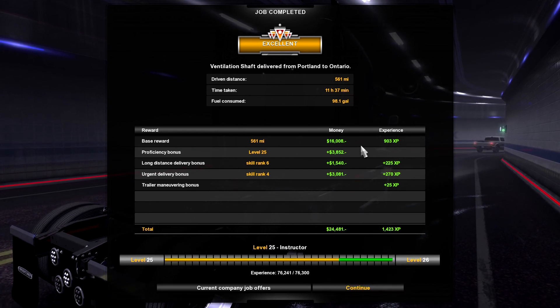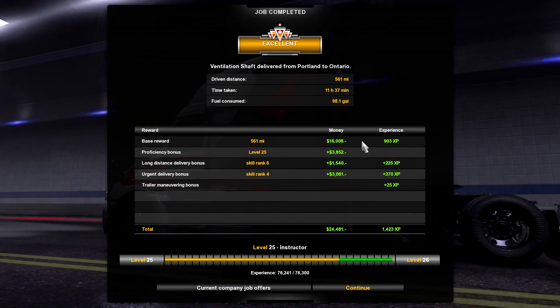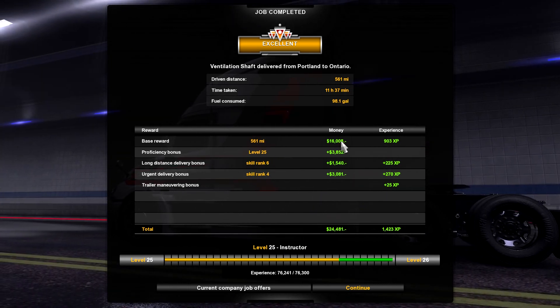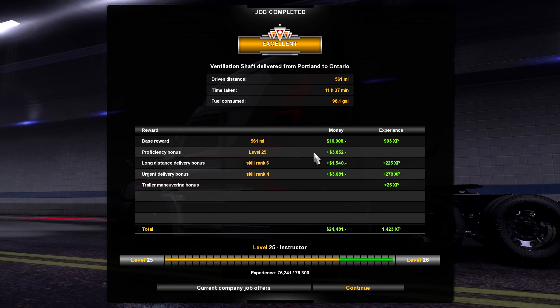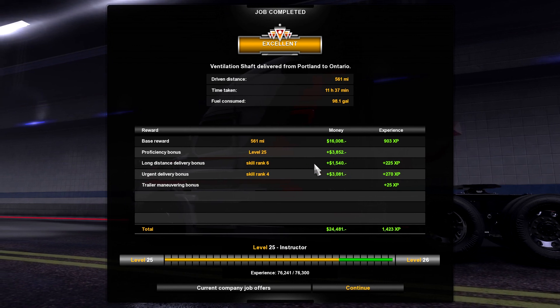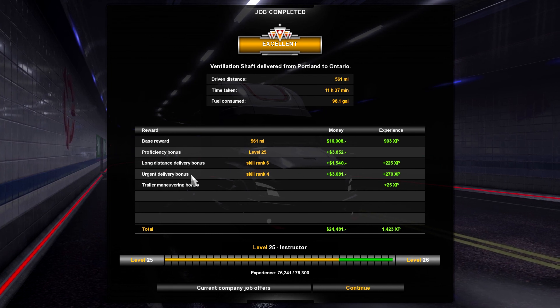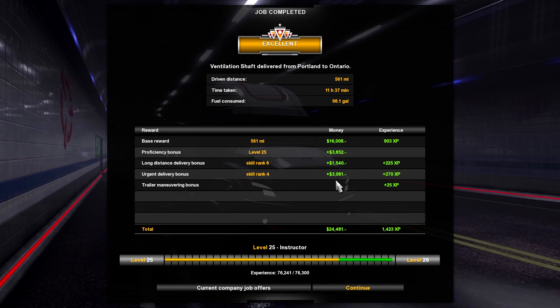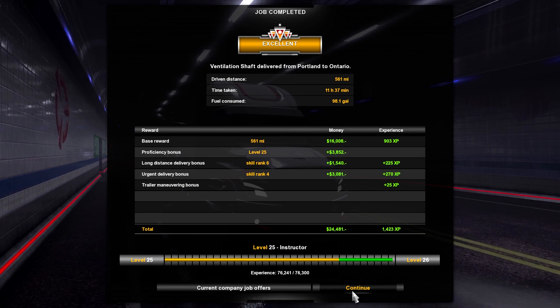All right, so we went 561 miles. We earned $16,000 from that, then we had almost $4,000 for proficiency bonus. We got another $1,000 to $1,500 bonus for long distance, then another $3,000 bonus for urgent delivery bonus because we did drive like a piece of shit to get here — and we got here on time.